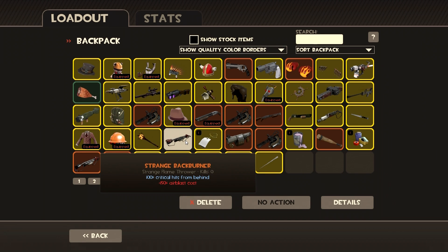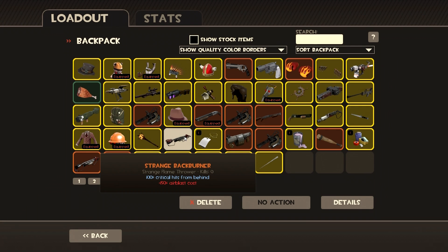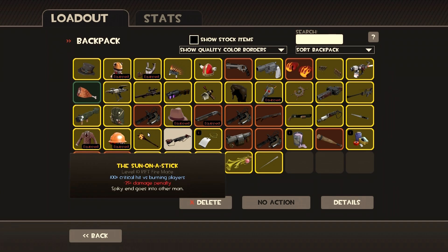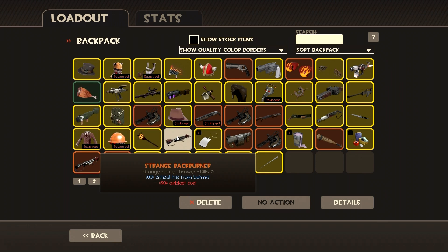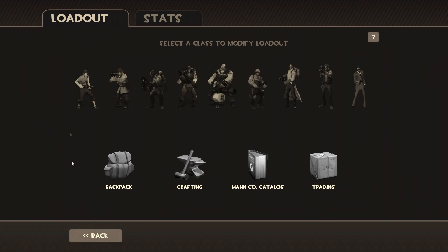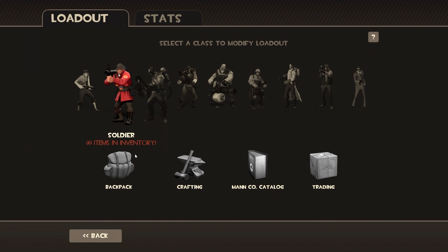Finally the strange Back Burner — deals 100% crits from behind with a negative plus 150% air blast cost. So if you're playing Pyro and want to use air blast, this is probably not the weapon you want. Usually in Mann vs. Machine I use the Phlogistinator and the regular Flamethrower because air blast is essential. Not a bad unboxing overall.